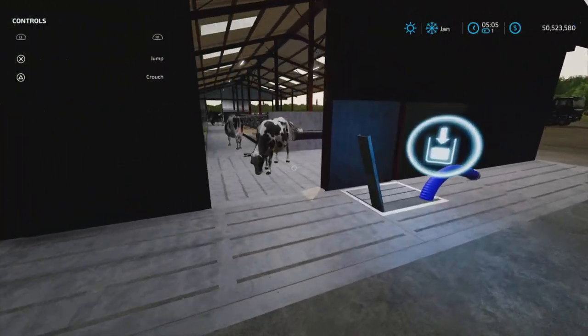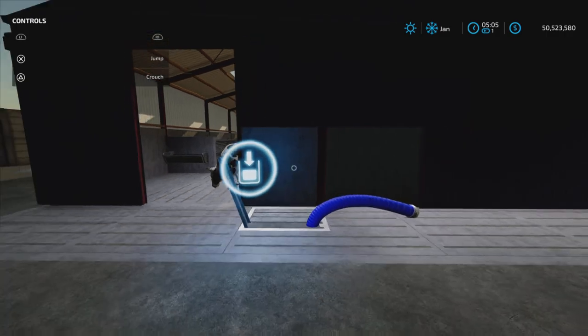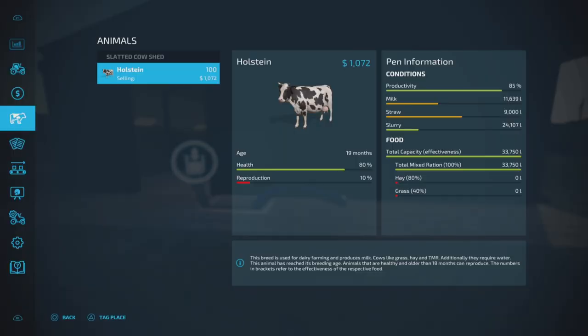For milk capacity, it looks like we're at about 30,000 liters — roughly a third full at about 11,160. Slurry is at about a quarter, maybe a little less than a quarter — around 25%.